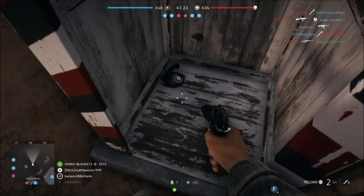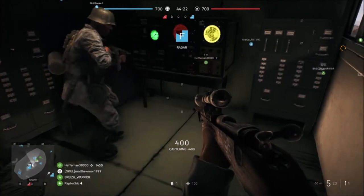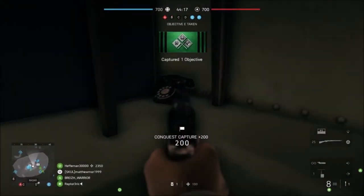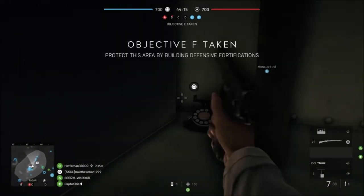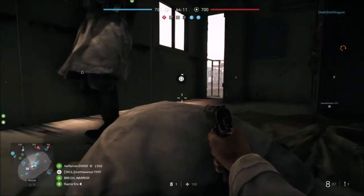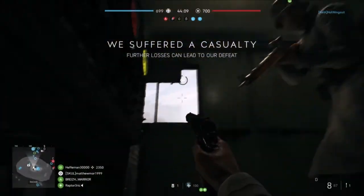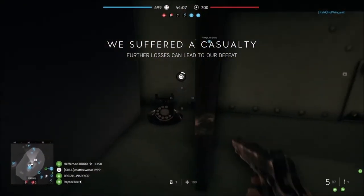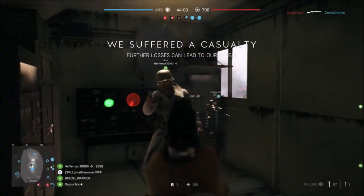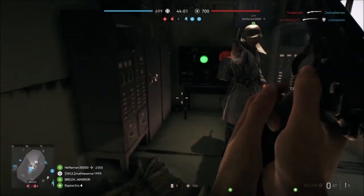The final one is inside the telescope or radio dish tower — not sure what they're called — and it's under the desk inside. I'll do more locations of where they all are per map, so stick around. Go check out the Battlefield Easter Egg Discord, and I'll see y'all soon — adios.